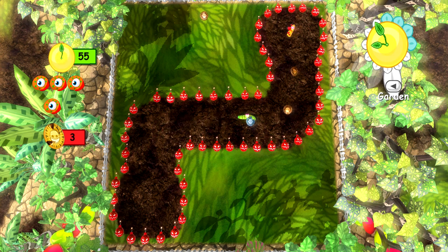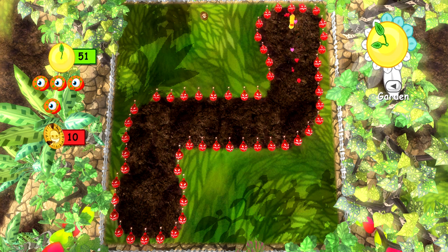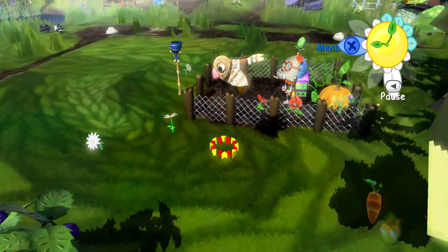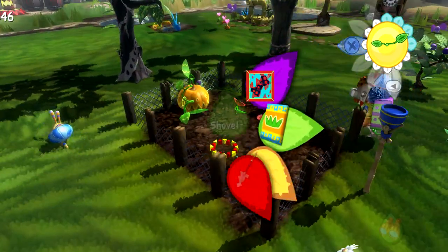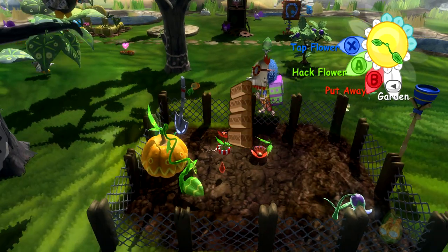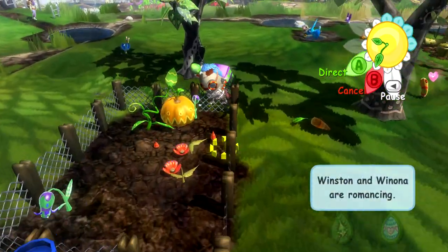Look how cool he is with his green — so awesome. We need to plant more poppies as well. With the shovel, just tap — that doesn't knock out the stock, the stocks will slowly decay. But if you just want to remove them quickly that works.